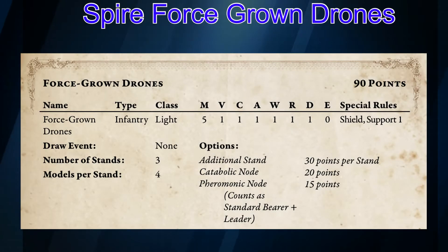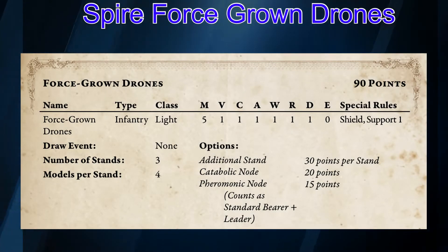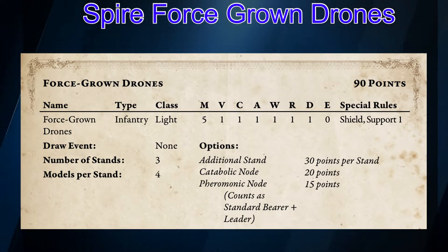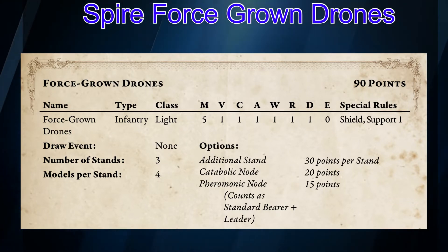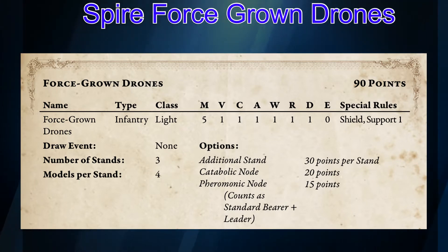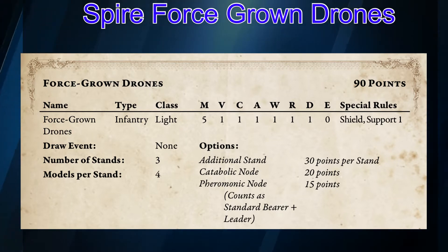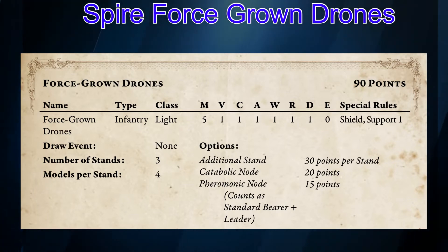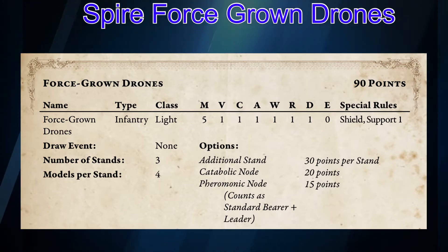When we look into the unit profile for the Force-Grown Drones, nothing really stands out a whole lot. They're a light infantry unit with ones pretty much all the way across the board, but they do have Shield with Support One. Where this unit really shines is getting buffs from things around them — they really take your Feromancies and your Biomancies to the extreme and can really help with survivability as well as regeneration.